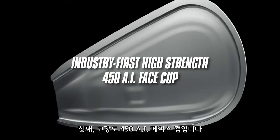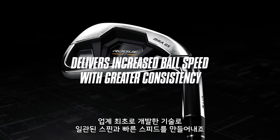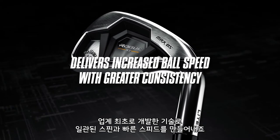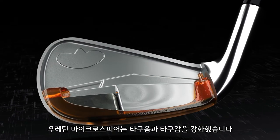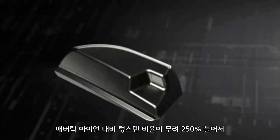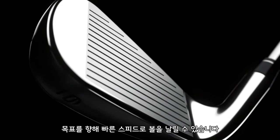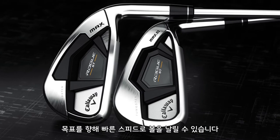The first is the high strength 450 AI face cup — an industry first that delivers tremendous ball speed while keeping spin consistent. Then we have our patented urethane microspheres that are there to dial in feel and sound. And we are using 250% more tungsten in the Rogue ST irons than Maverick, which is what makes the ball get up in the air with speed right at your target.